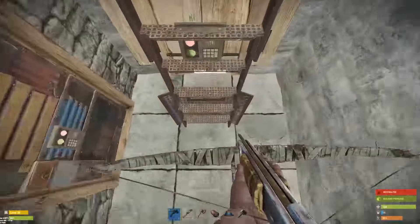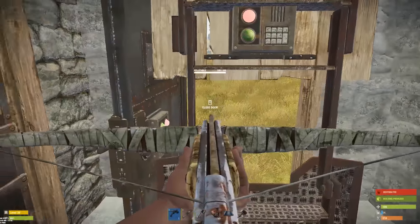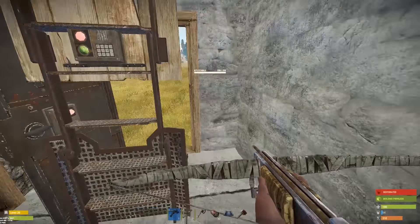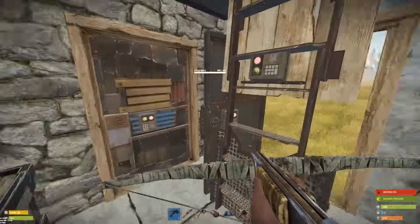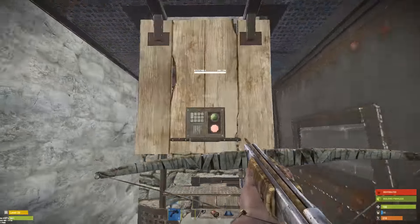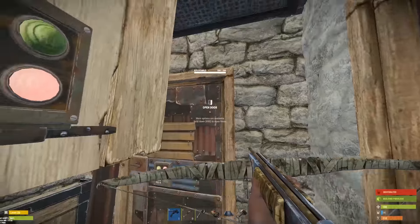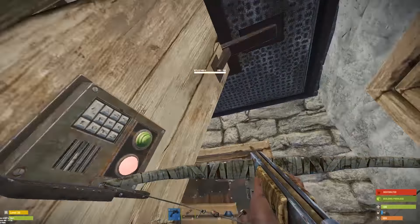One last thing I want to show off — notice the position of the door and the ladder hatch. So if someone were to come up here and jump up here, you can easily shut the door and now they're stuck. All you've got to do is kill them and take their loot.